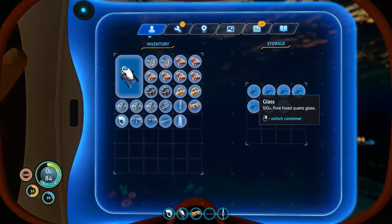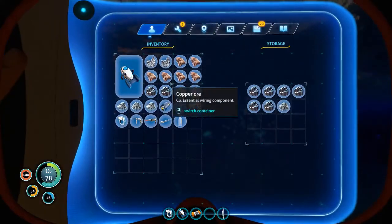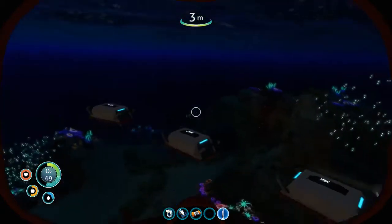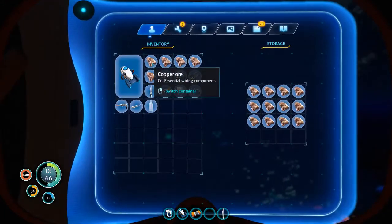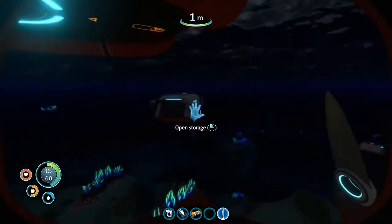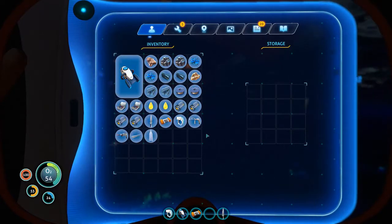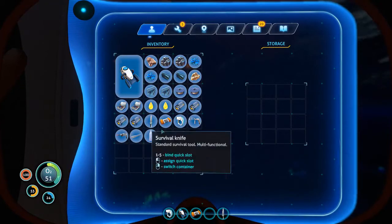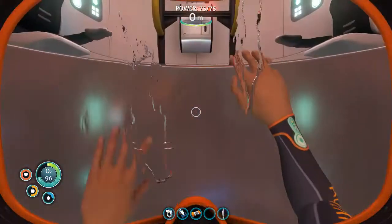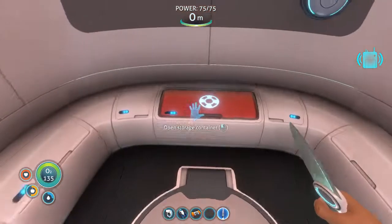Do we need two glass still? The two glasses are in that other container. Oh wait, there's where my stuff is — let's just empty our inventory in here then. Copper. They fill up quite quickly. I believe this is most of the stuff I needed, so we'll grab all this. There's silicone here — we do need both of them.